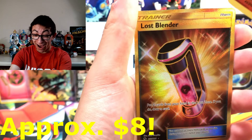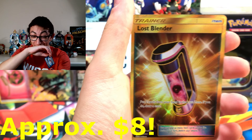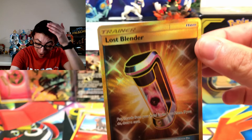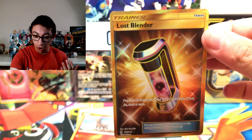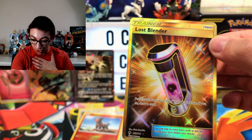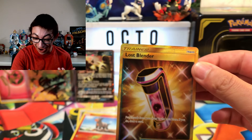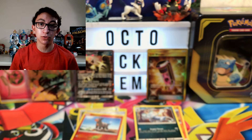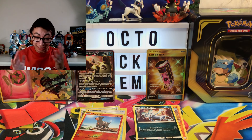Oh my god! No way! Duck Squad, we just pulled a Lost Blender's Secret Rare! No way! I'm like speechless right now! A Secret Rare! 'Put two cards from your hand in the Lost Zone. If you do, draw a card.' Did we pull a Secret Rare? I don't care if we pull anything from Unbroken Bonds. Duck Squad, we have two Ultra Rares in one opening!